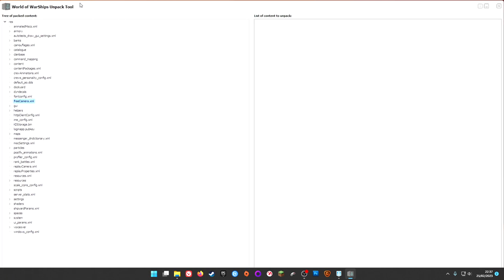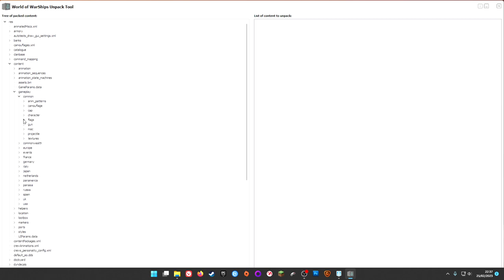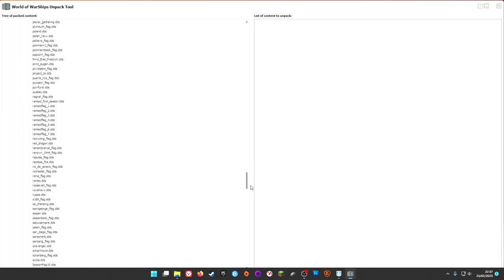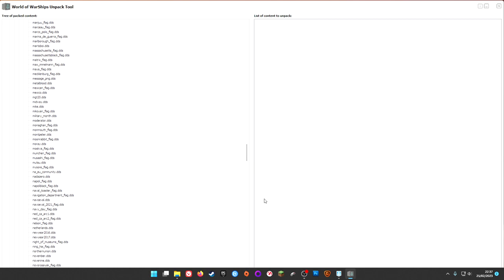What we want to do is go to Content, then Gameplay, then Common, then Flags. Previously it was a single file called flags.dds, but now there are a heck of a lot more. As I said, it's not always easy to tell which are which — some of them are named more recognizably than others.